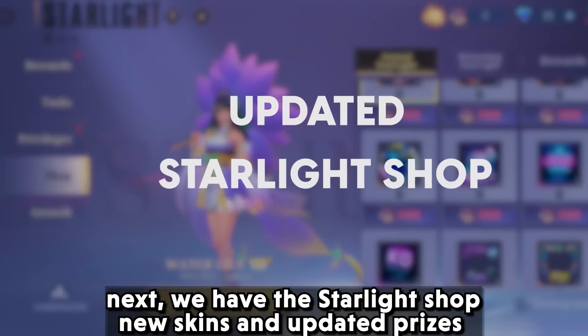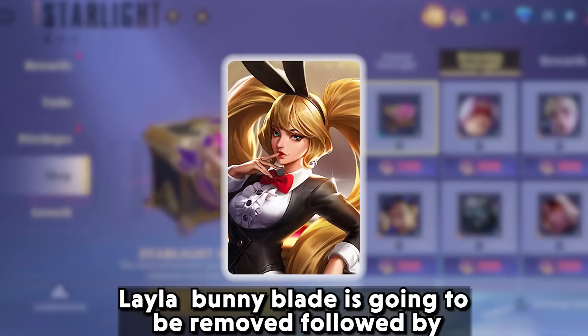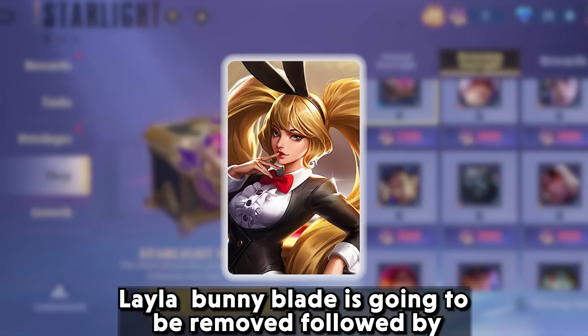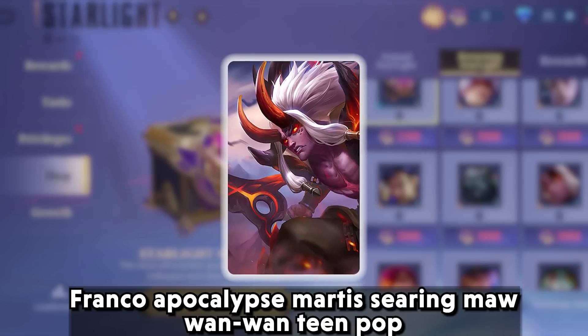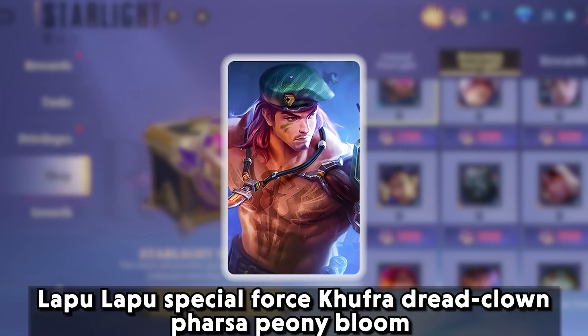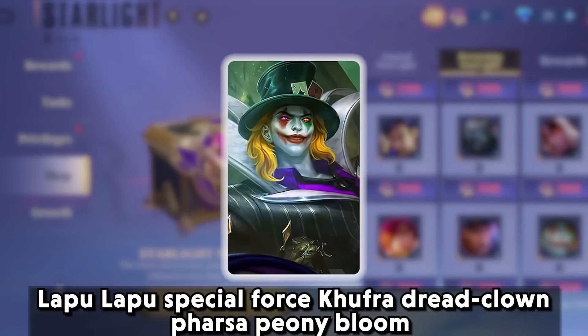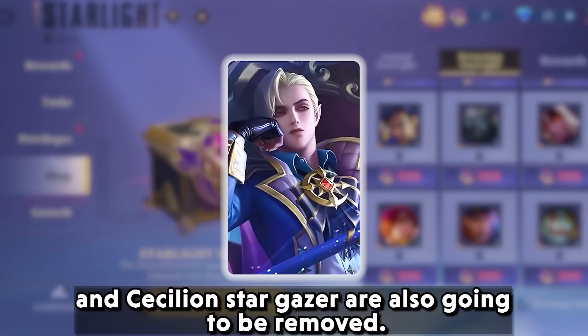Now we have the Starlight Shop new skins and updated prizes. Leila Bunny Babe is going to be removed, followed by Freya's Huntress, Gatotkaca Instant Warrior, Franco Apocalypse, Marta Searing Mo, Wanwan Teen Pop, Lapu-Lapu Special Force, Khufra Dread Clown, Farsa Peony Bloom, and Cecilion Stargazer — all going to be removed.